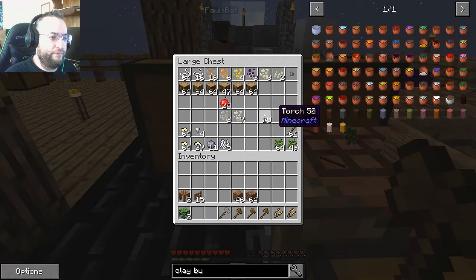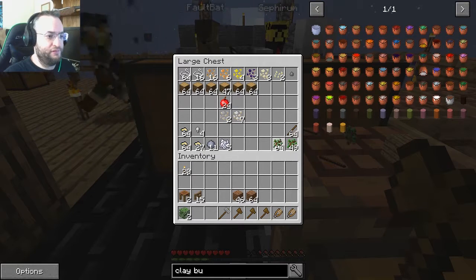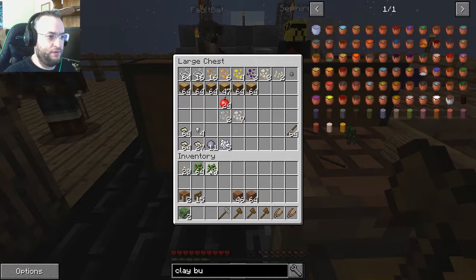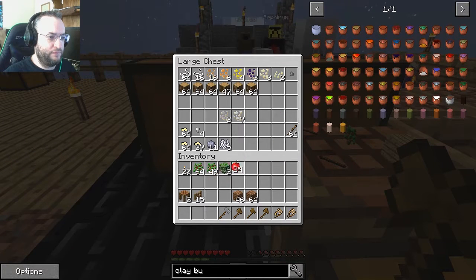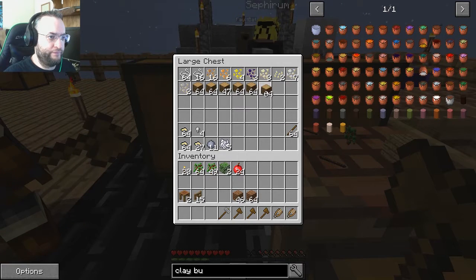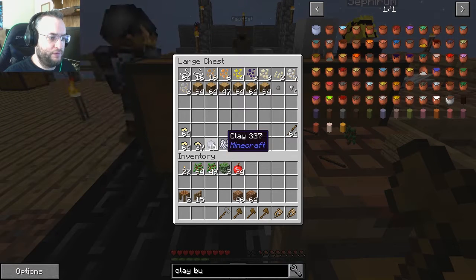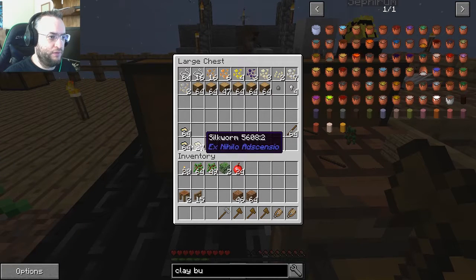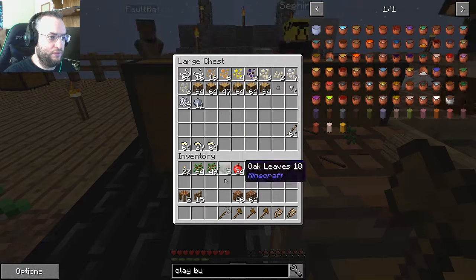I've made our cobblestone generator sufficiently dramatic. I'll just work on the cobblestone lines. Technically underneath there's the cobblestone, so if we accidentally tilted and hit it would drop. No, the lava would be fine. Did I miss blocks down there? Did you take them out underneath the lava?